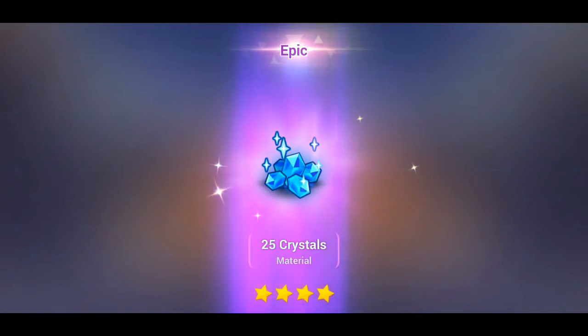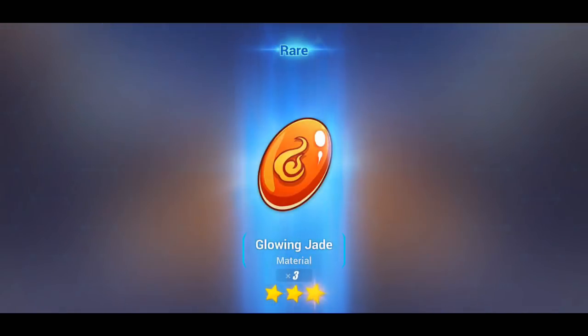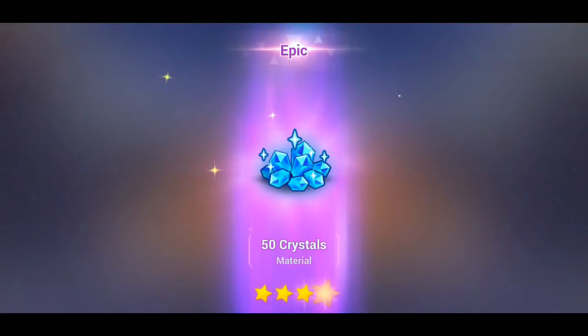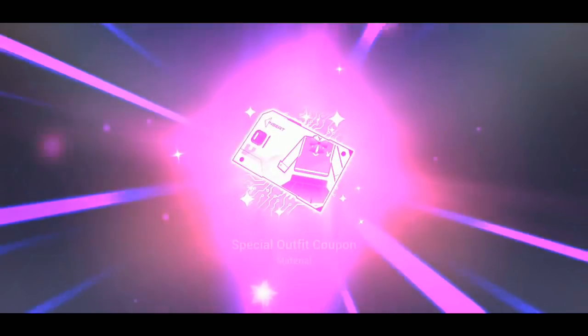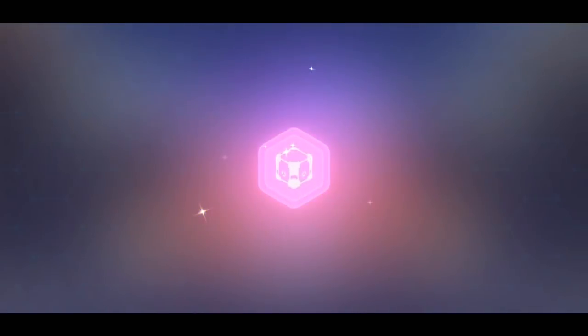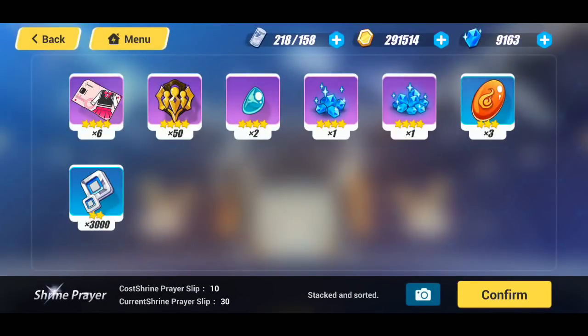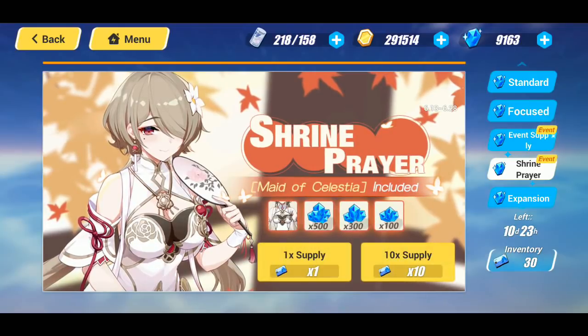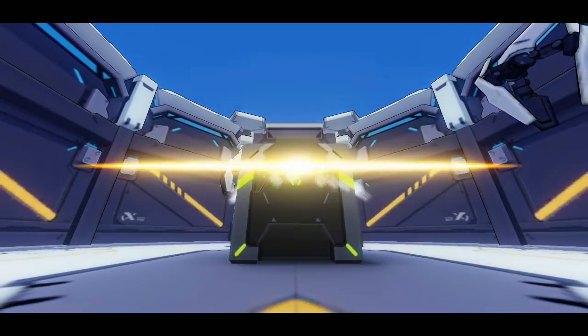We're going to jump into our first multi. We got 25 crystals — very nice, I'll take it. We got some materials, some glowing jades. 50 crystals — very nice. Crystals are always welcome and some coupons — I'll take the coupons as well. No outfit, but we got some united tokens, some mithril and more material. Let's jump into our second multi and see if we can get the outfit here.